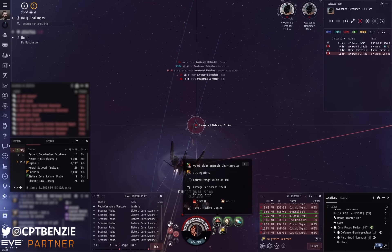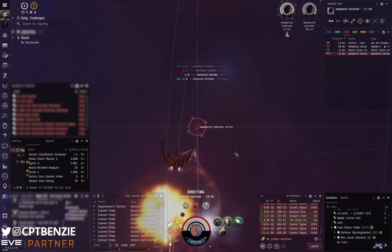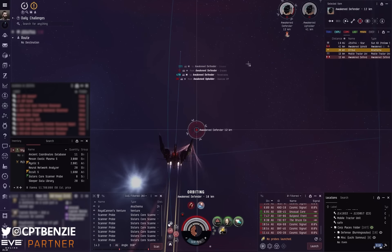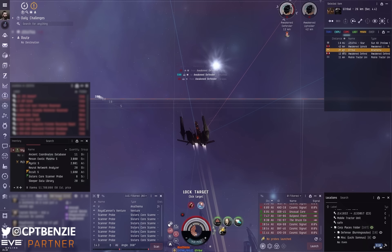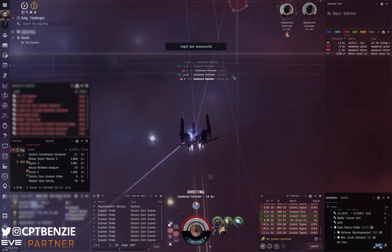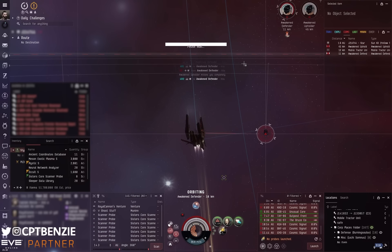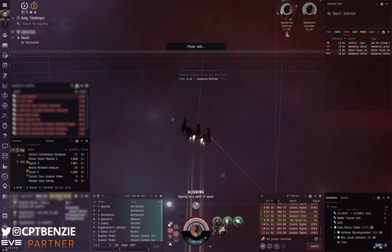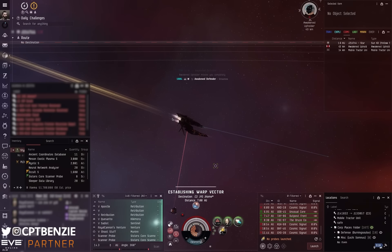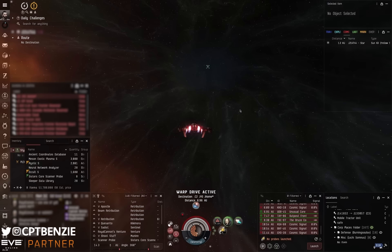I did also promise a fun ending. I'm partway through ratting another Fortification Frontier Stronghold when I see an Anathema and some Sisters Core Scanner Probes appear on D-Scan. That should already be a trigger warning — genuinely, that's a concern. I'm hoping it's just an Explorer, but then I suddenly see him warp in on me, and it takes me too long to try and lock on to him. I probably could have taken this guy out, but instead I'm checking D-Scan to see what else is going on. Then suddenly: a Munin on D-Scan. That's a bit of a problem. Then three Retributions, a Kikimora, a Sentinel, and the Munin. This is a dangerous situation — this is a 'get the hell out of here now.'